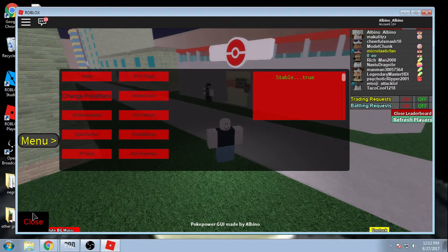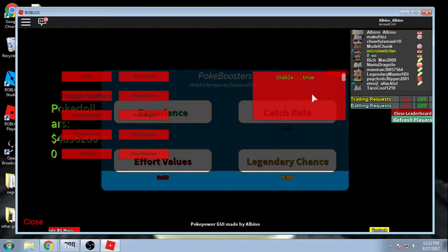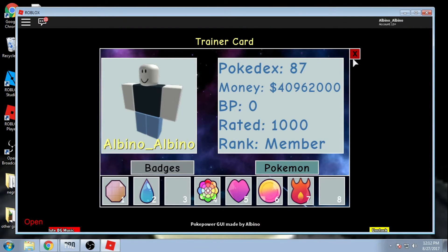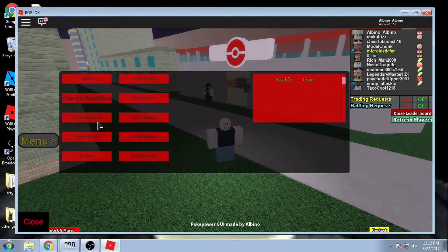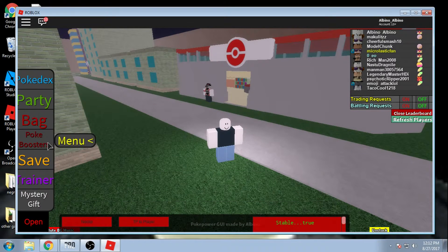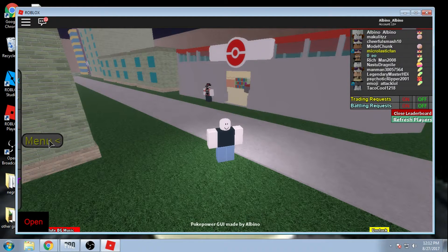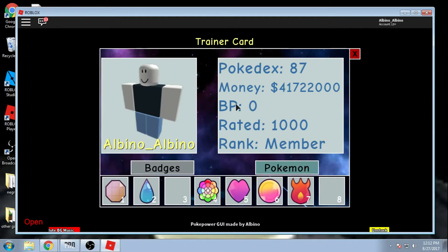I'm also going to show the spam money feature. Here's proof that it works - I currently have 40 million. I'll click Spam Money, then go back to trainer view. 41 million - give it a few seconds and we'll hop back. Boom, it's going up gradually, you can tell.